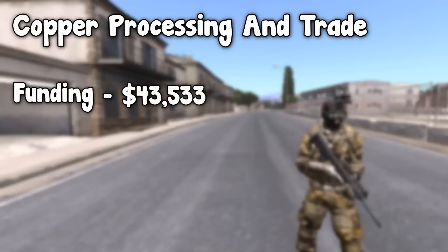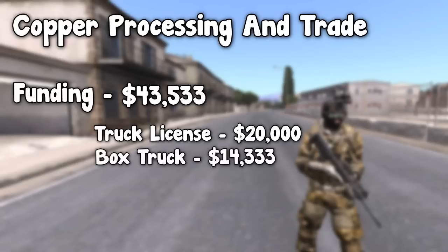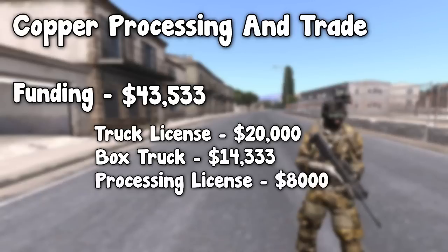There are four separate things you must purchase in order to do copper processing. The first thing I recommend you purchase is a truck license, which can be acquired for $20,000. The second item is a box truck, which can be found at the car shop, purchased for $14,333. Next is the copper processing license, which you will need to process the copper that you mine, and can be purchased for $8,000. And the final item is a pickaxe, which you need to mine the copper, which can be purchased for $1,200.